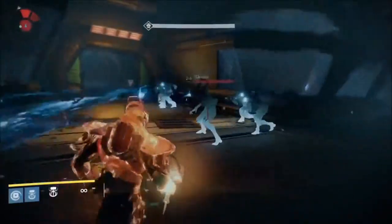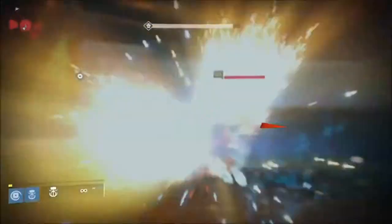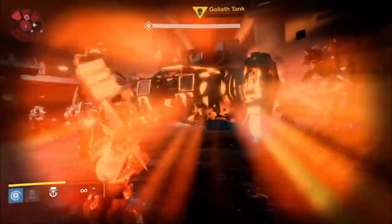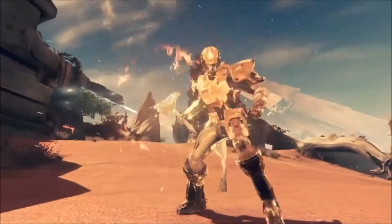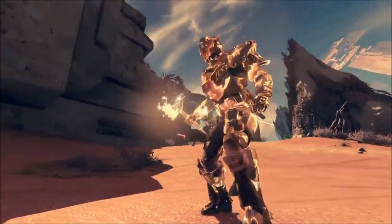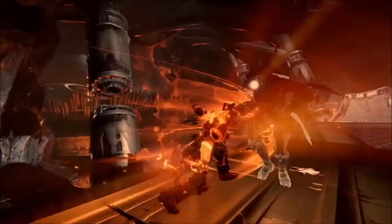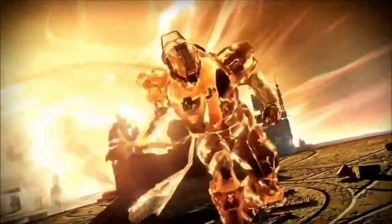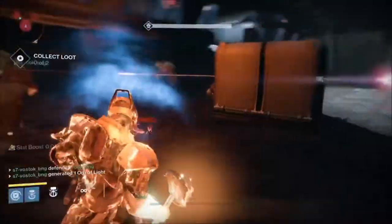This is a solar subclass for the Titan, and it is a free-roaming super. Titans get to go around with a hammer made out of fire, and they get insanely amazing shoulder charges which go extremely fast.